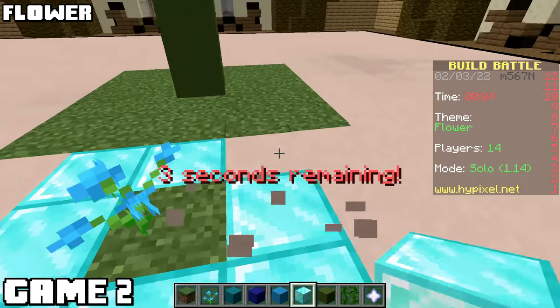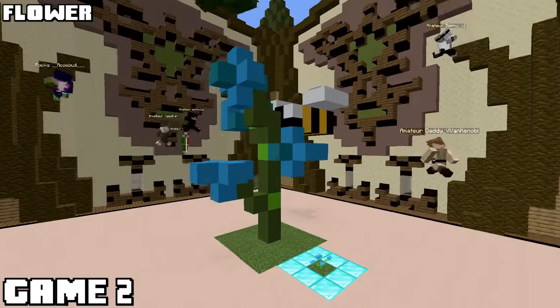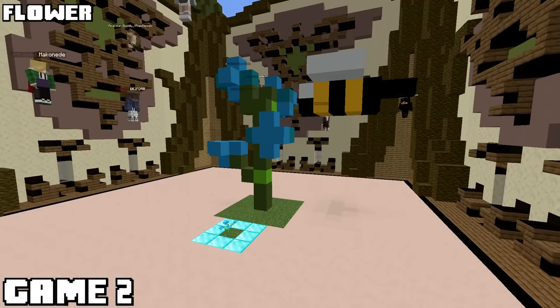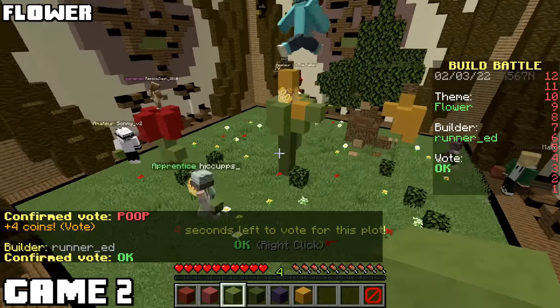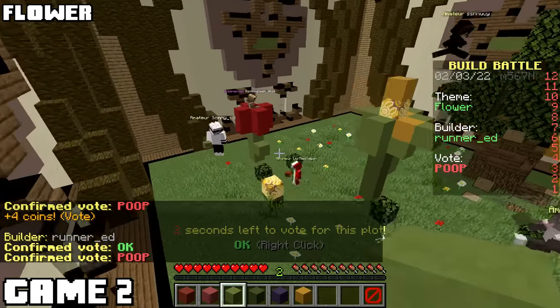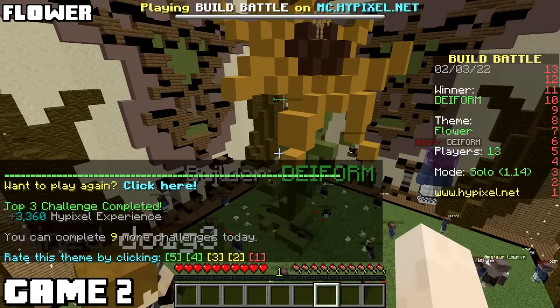I thought I did pretty well this time. The theme was flower, so I made one of my favorite flowers in the game and even put a little bee there. Unfortunately, during the voting phase, mine was first, and it's never good to go first. I always notice my builds do better when they follow bad ones. Didn't matter anyway, because there was no way I was beating that flower. Absolutely magnificent.